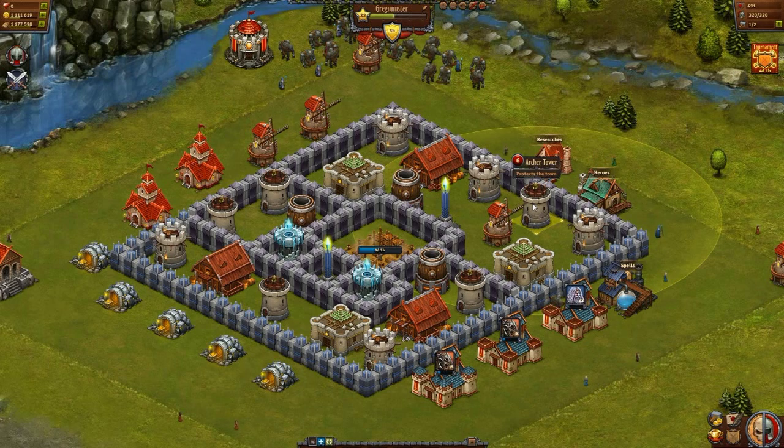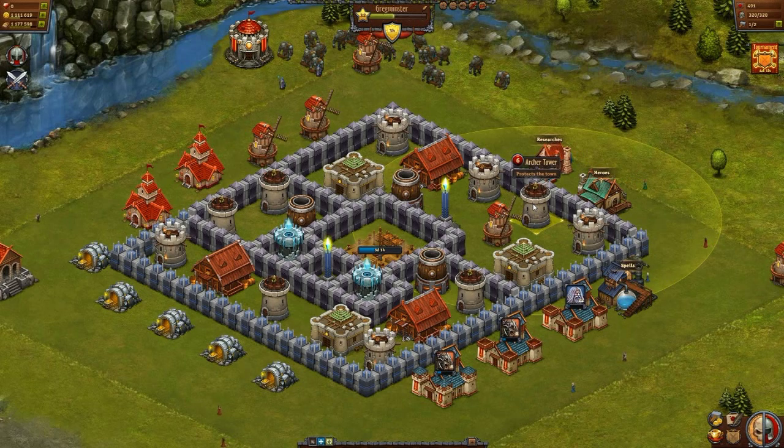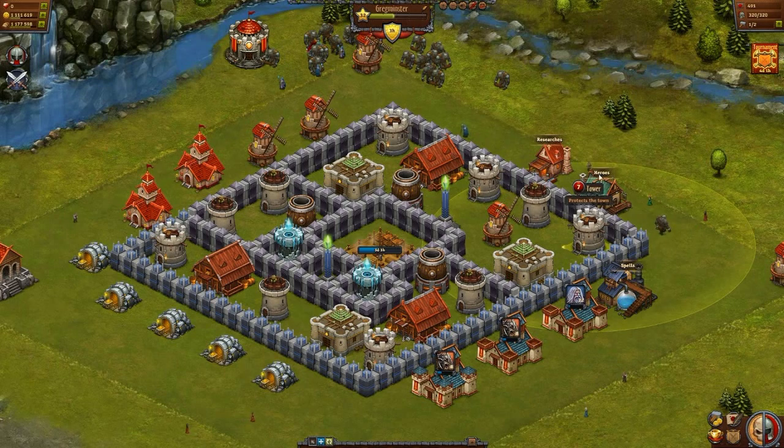The archer towers are longer range than the regular tower and attack faster but deal less damage. These should be generally behind your regular towers or next to them to maximize their efficiency.